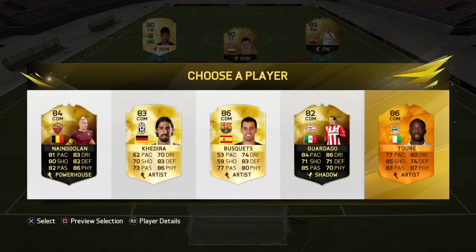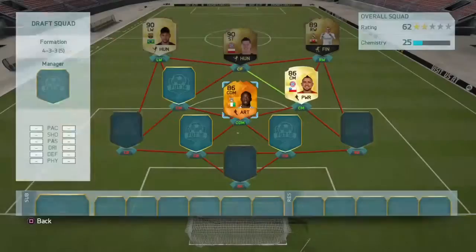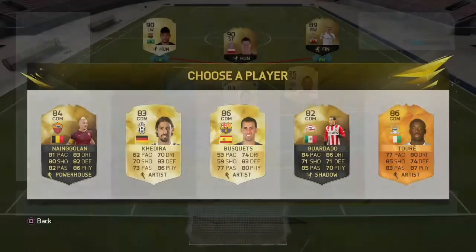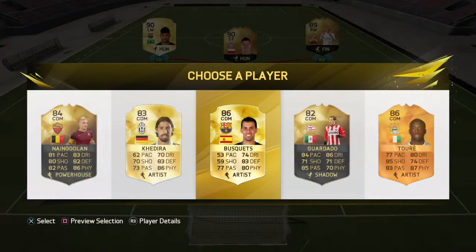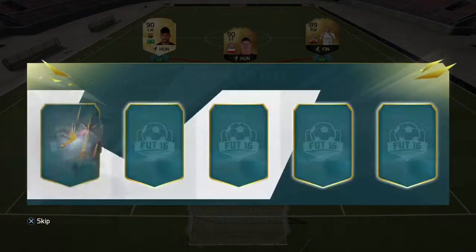That Man of the Match Yaya looks very nice, although we haven't got any BPLs. So I think we're going to have to take Busquets here just so we can get Liga BBVA. I think it's got to happen. We're going to take Busquets. Khedira does look pretty nice as well with the German league, maybe in the Bundesliga. But we will take Busquets. Maybe if we can get a Rakitic or take something like that here.